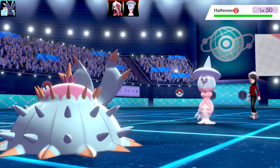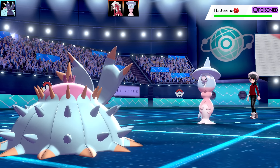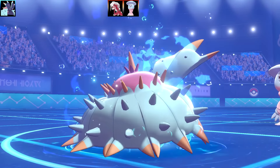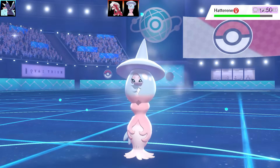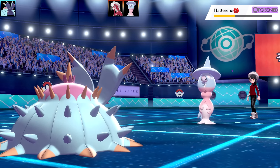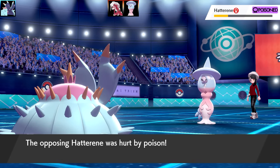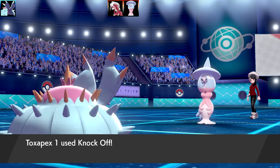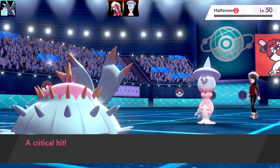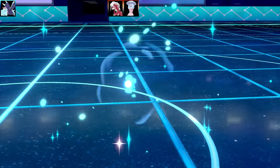In comes Hatterene here, and it's going to be Poisoned, which is kind of uncommon because most of the time it's got Magic Bounce. So go for Liquidation - this is going to be a critical hit. It was very, very good damage. Hatterene is going to take some extra damage from Poison. Only one more move and I can take this out. Outspeeding it with a Knock Off and Hatterene is going to faint. That's a good start to the battle.